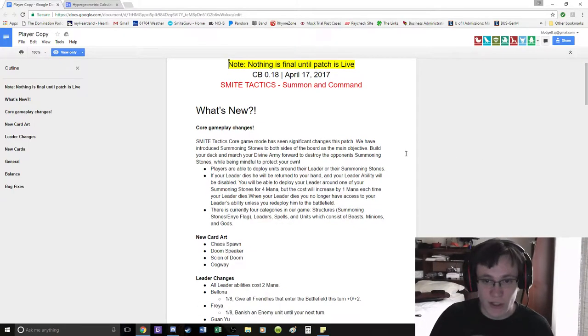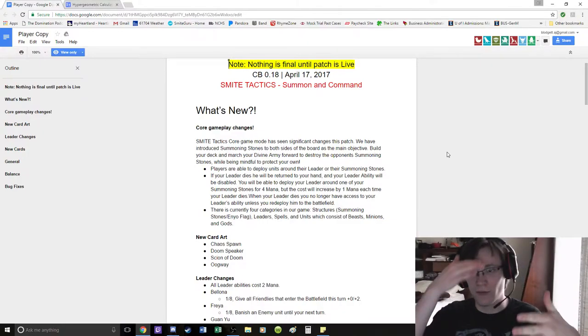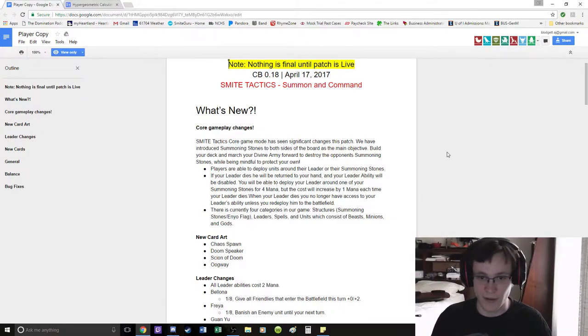Significant changes to this patch. I've already read through this once, so if it sounds like I'm skipping over some stuff, that's because I am. Basically, you're adding summoning stones, which are — let's be honest — it's your titan. So you have summoning stones which you have to kill to win the game. Your leader dies, he'll return to your hand.